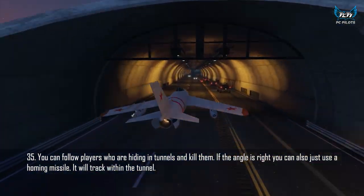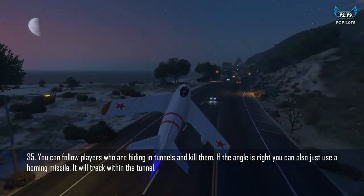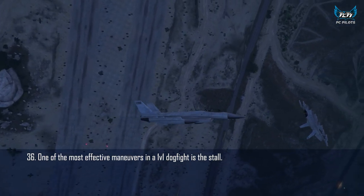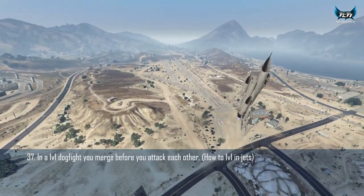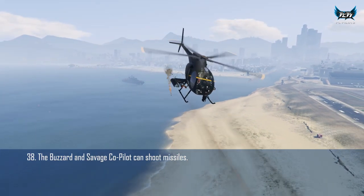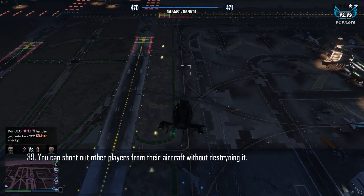You can kill opponents in tunnels with homing missiles. One of the most effective dogfight maneuvers is the stall. In a 1v1 dogfight, you should merge before you start fighting. The Savage and Buzzard co-pilot can shoot missiles.